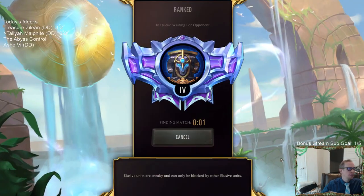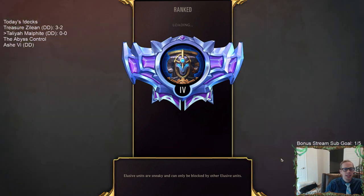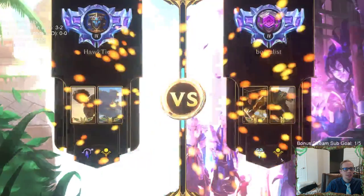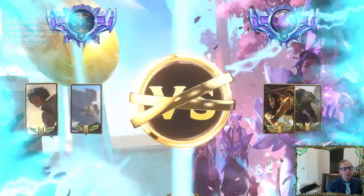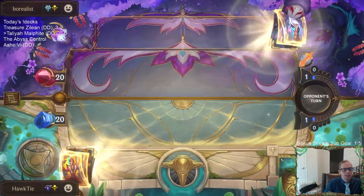I really wish Talia was a 3/4 — honestly I wish she was a 3/6. I think Talia could definitely be a 3/6 and it would not break the game at all. Like Swain and Thresh, I think they could give Talia a keyword and make it a 3/6 and it would still be playable but not broken or anything.